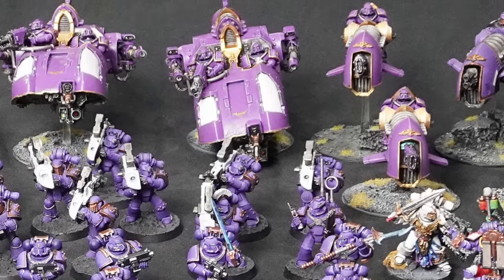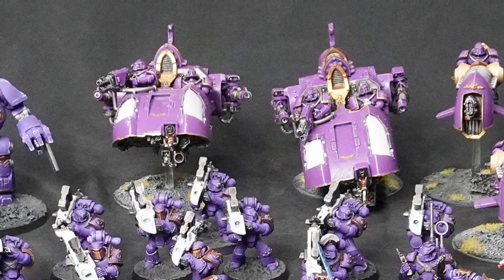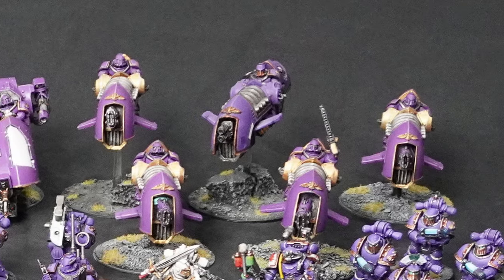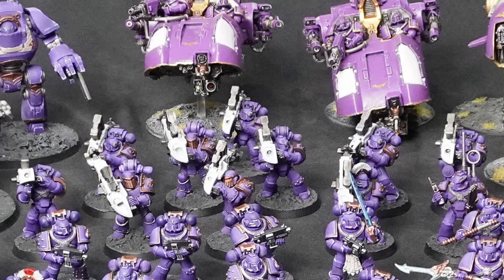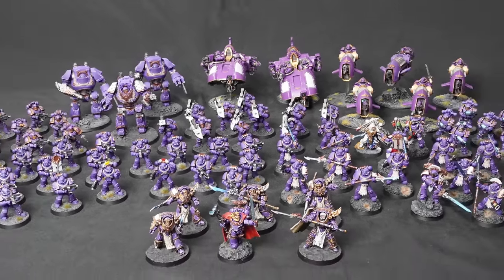For fast attack, we have 2 Javelins in a squadron using Laz Cannon Sponsors and Pintle Mounted Multi Melters. The second fast attack is a 5-man Skyhunter Squadron with Multi Melters and Artificer armor on the sergeant. Rounding off this force, we have a 10-man Heavy Support Squad upgraded with Missile Launchers with Frag, Crack, and Flak missiles, and Artificer armor on the sergeant. This rounds off 3,000 points of Loyalist Emperor's Children.